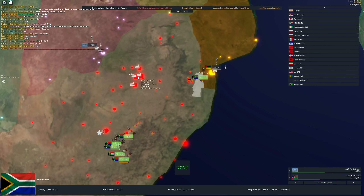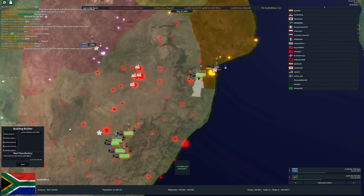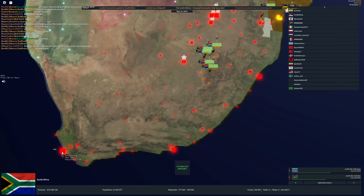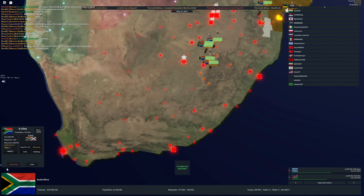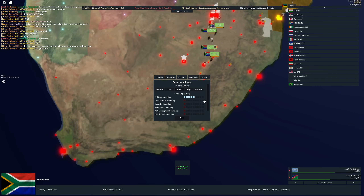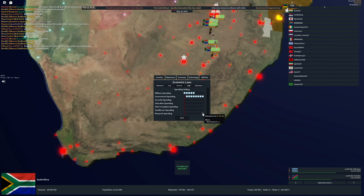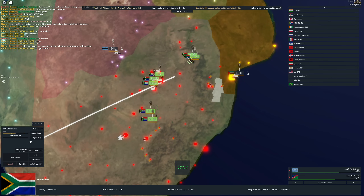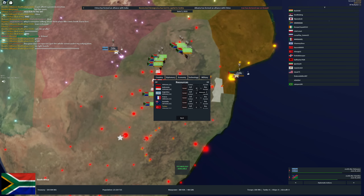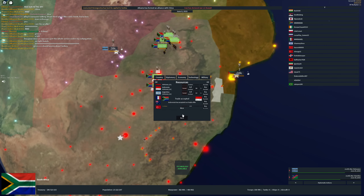Now that we have everything sold and a lot more money, let's make our factory setup: three motor, one steel. On all of these cities, we're going to make civilian factories. That's our factory setup this game. Let's also put government spending and research spending on max. We're going to turn off reinforcements for these infantry. I'm also going to buy some oil so we can be prepared once we start spamming out tanks.